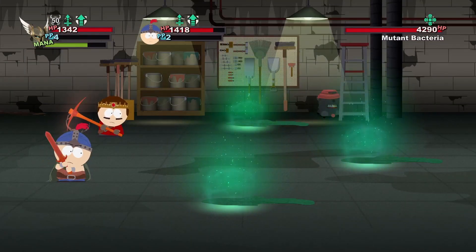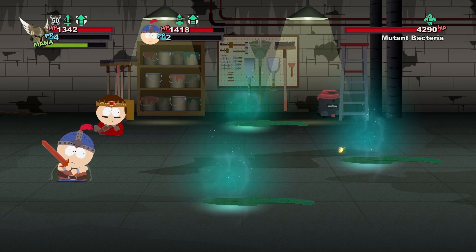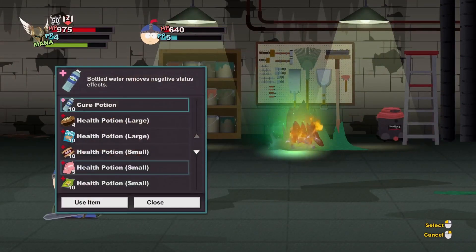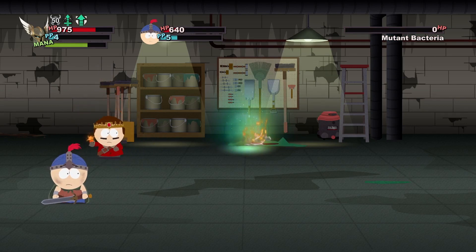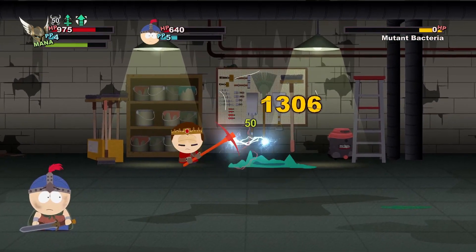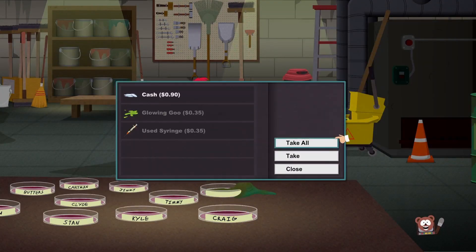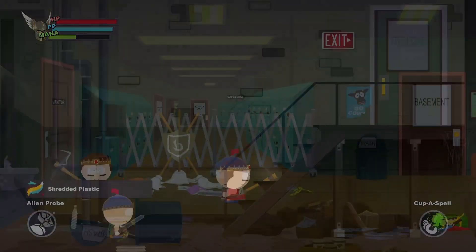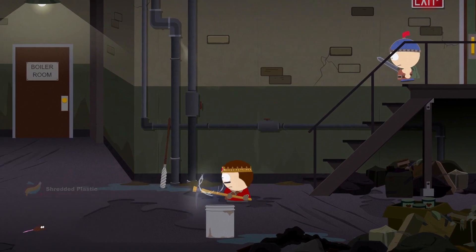I can use some strength potion — I guess I should have done it on my last turn, but I forgot about it. This should do it. Now I can drink some strength and power attack him and then he should be gone. Yep, there we go — like they even had a chance. We're good on that one now. That took longer than it should have. I'll see you guys back outside.